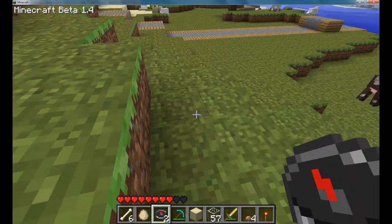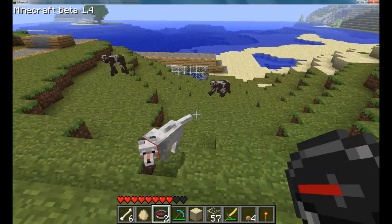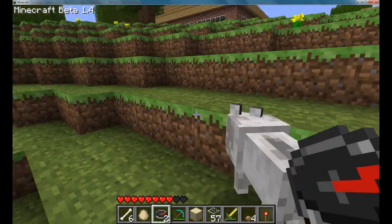Now he can die, and the health of this wolf is determined by the height of his tail. So he has a lot of health right now because his tail is raised high.